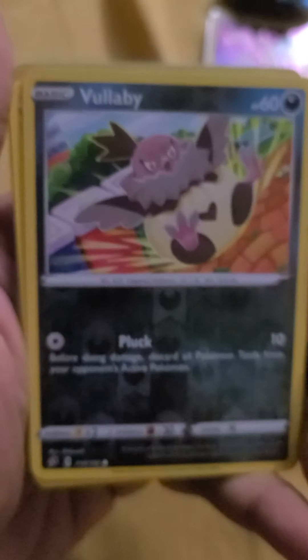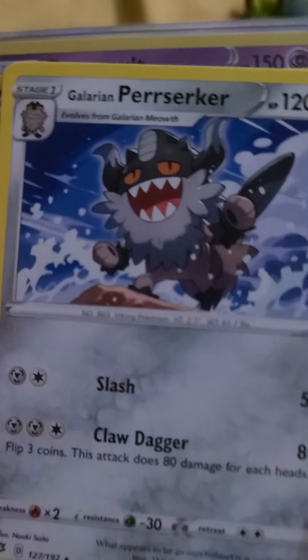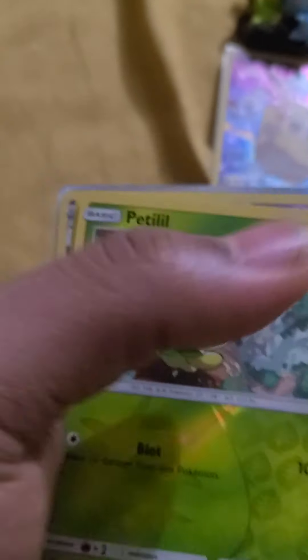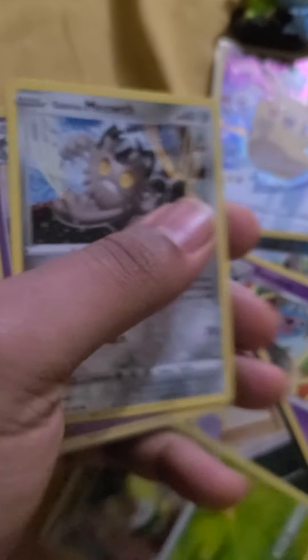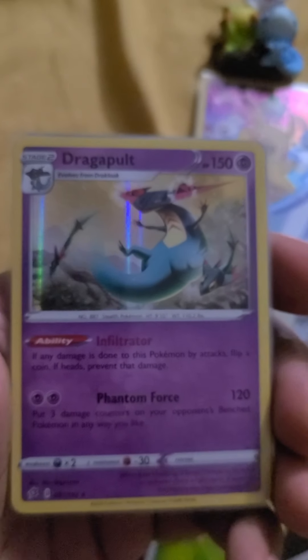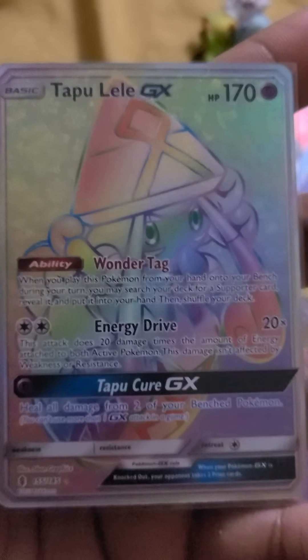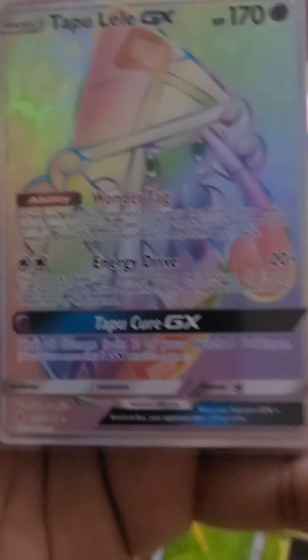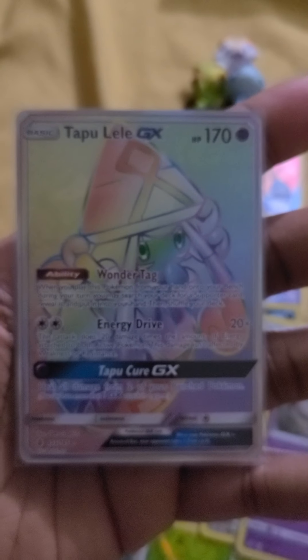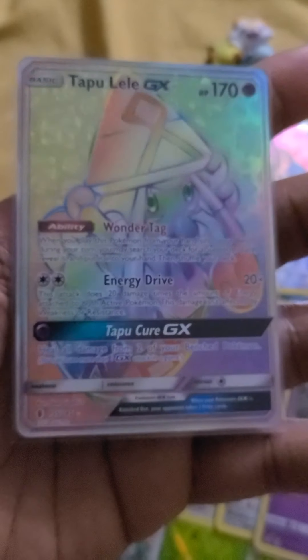Pretty good pull overall. Let me get a little focus here. Got a Bolt V reverse rare, Swablu, Glaring Perrserker, Alolan Meowth — it's a reverse rare — Glaring Meowth reverse rare, Dragon Bolt holo — I think this is my second or third one of those. But this is the main one: Tapu Lele rainbow rare full art — came out of this box. It's my first rainbow rare.